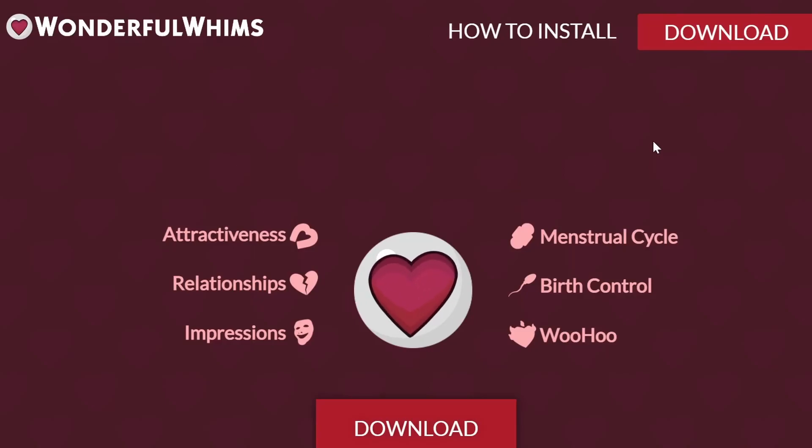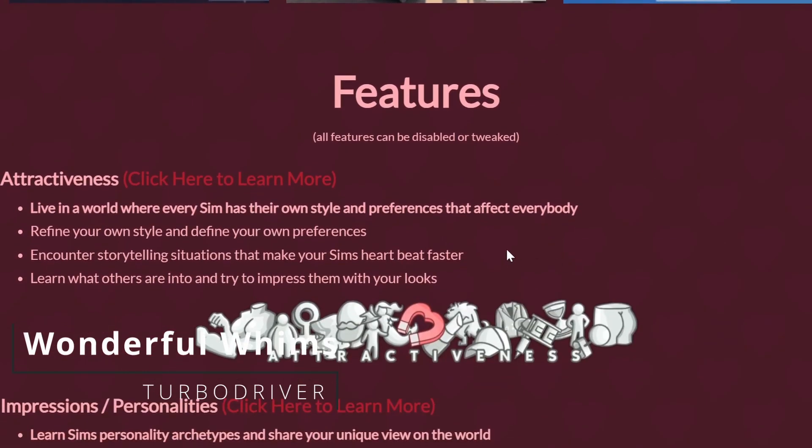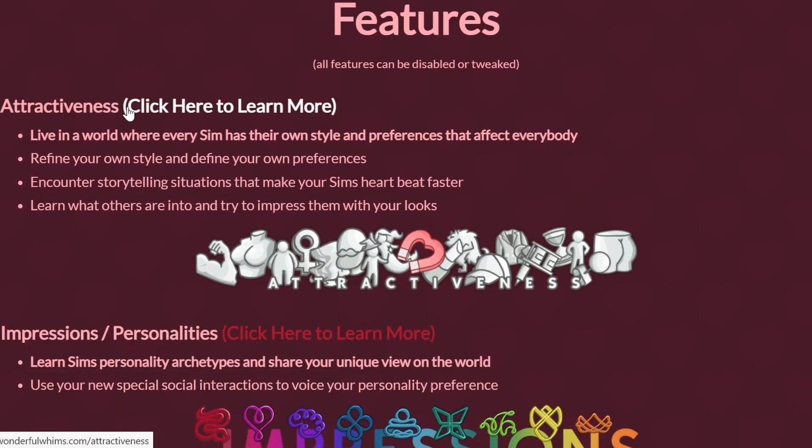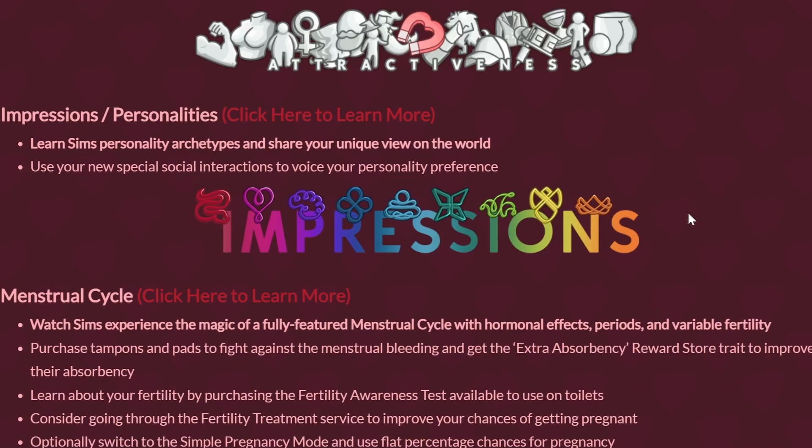Moving on to one of my favorites — the Wonderful Whims mod. This mod is insane — it adds attractiveness to your game. I know there are now sexuality preferences in the base game, but this adds so much more. Your Sims can be attracted to certain body types, certain facial features, and a lot of different things that I really love.